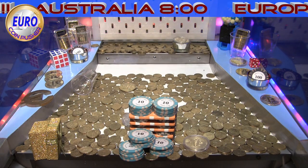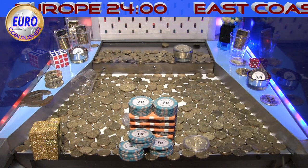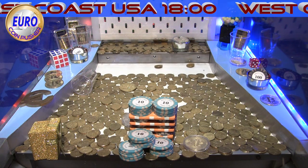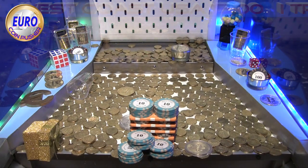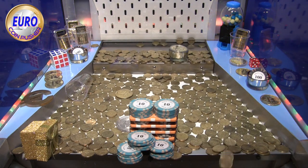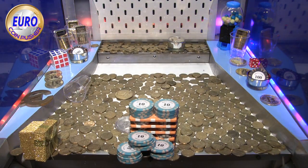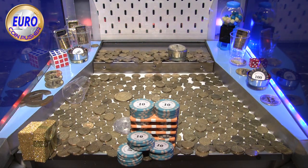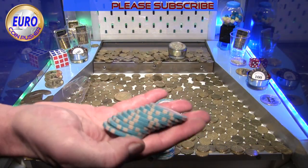That structure in the middle — I think it will fall. But the Krugerrand, when I lose more coins, I won't be able to get it, so I'm going to attack it now with 80 coins. No, no, no — it is so heavy! Every time I try, it slides back. All the tens here are nearly falling — I'm going to collect. 10 tens, 100 bucks!